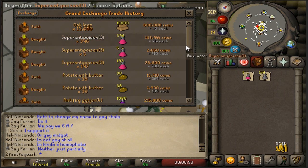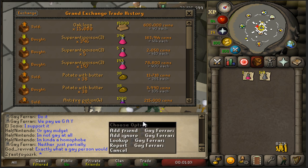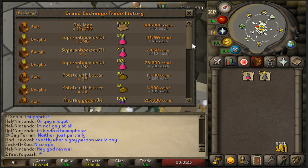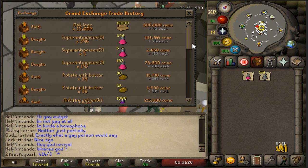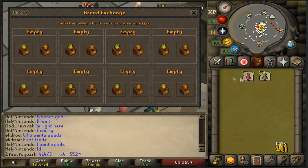We also bought super anti-poison three-doses for 414 coins. The way to work this: take the three-dose price of 414, divide by three, then multiply by four - in this instance we were paying 552 coins per four-dose. A very nice flip to end the episode with.